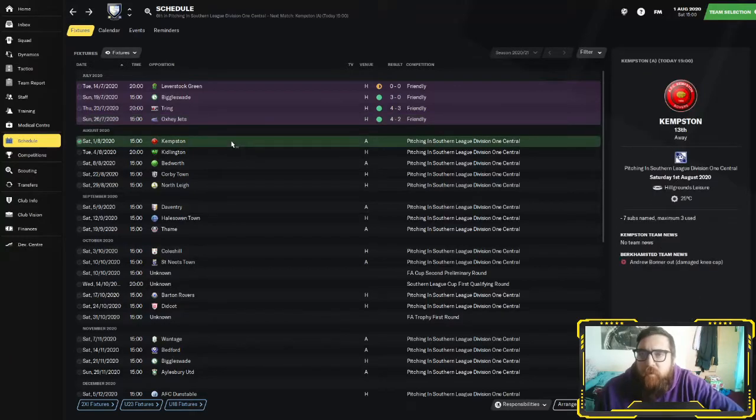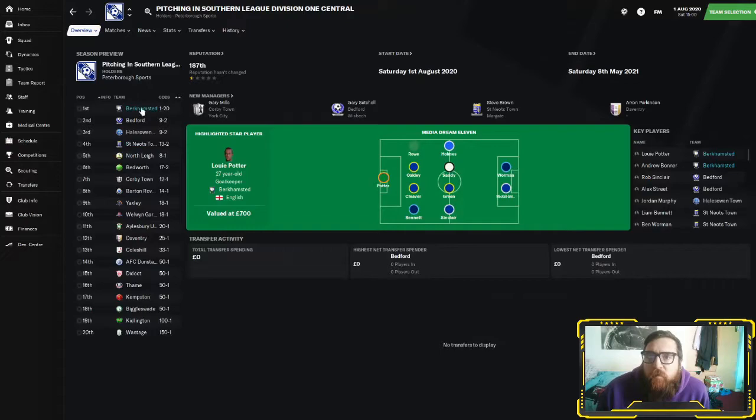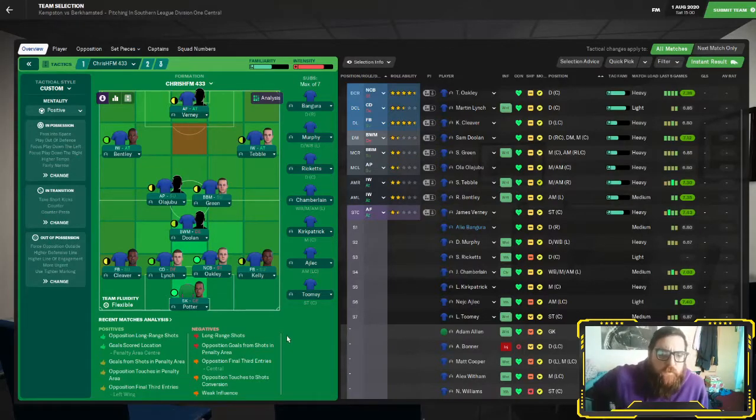The main reason we're here is for the first game of the season — away at Kempston. If we take a look at the division season preview, it's got us finishing top and Kempston down in 17th. So the first game really should be a test for us to push ourselves forward. The team I'm going with is Potter in goal, Kelly at right back, Oakley and Lynch in the centre, Cleaver at left back, Dolan in that holding midfield role, Green and Olajubu in the centre, Bentley, Tebble and Verney up front.